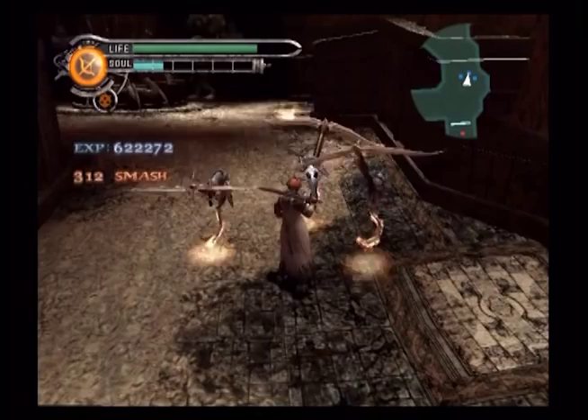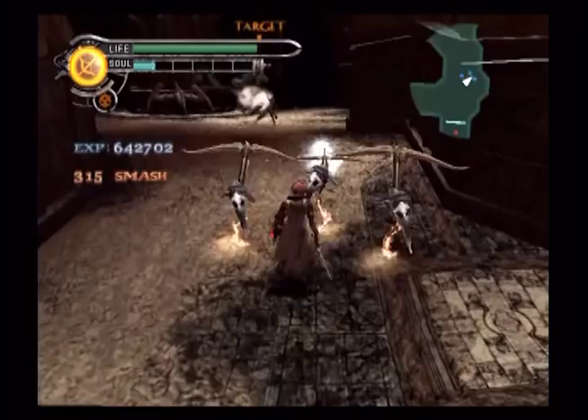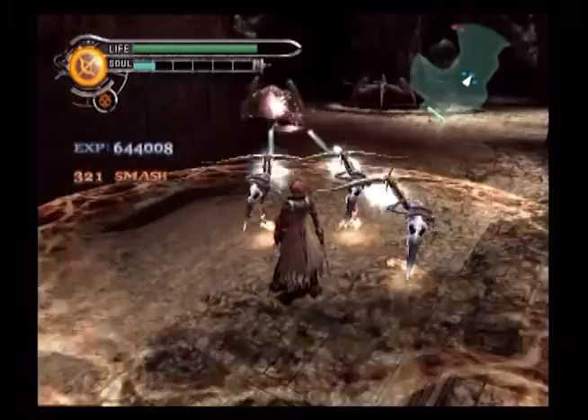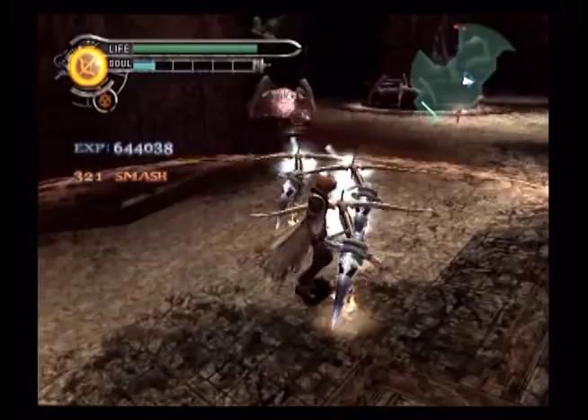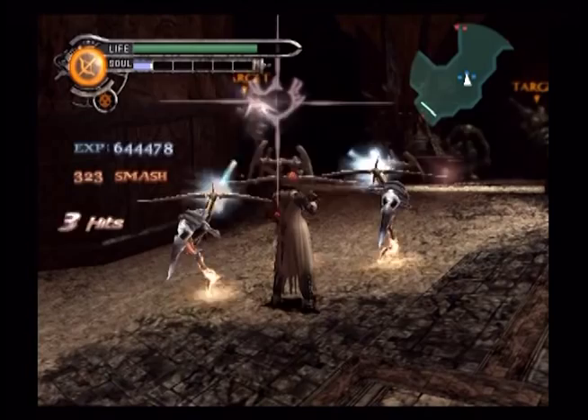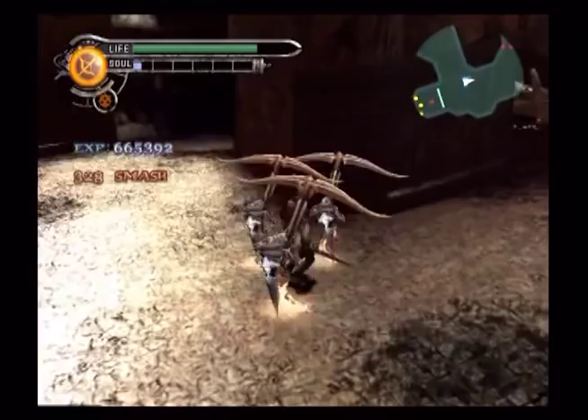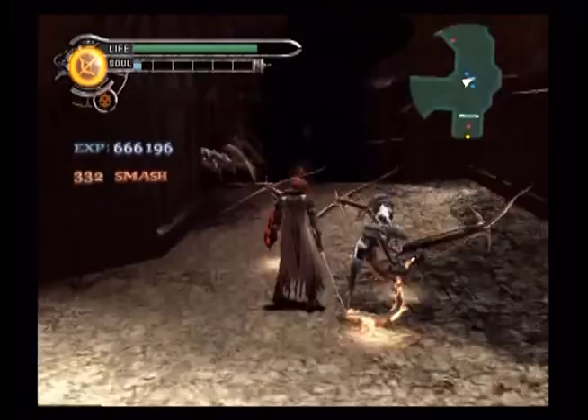Now you want to inch forward a little bit so we can see the one around the corner. Rotate your camera — there, we can see it from here. There we go — now we can see a third one. Go from where you are and kill that one too. They've gotten too close — run forward and collect the life up.